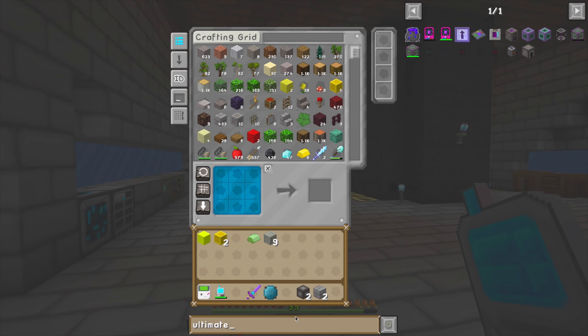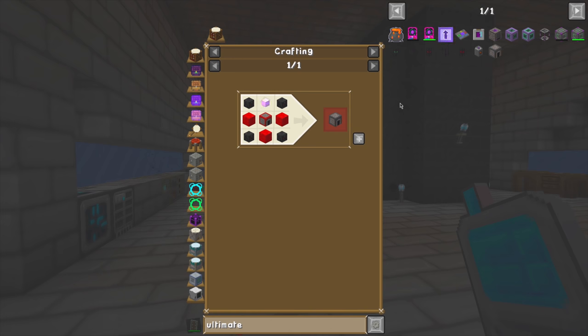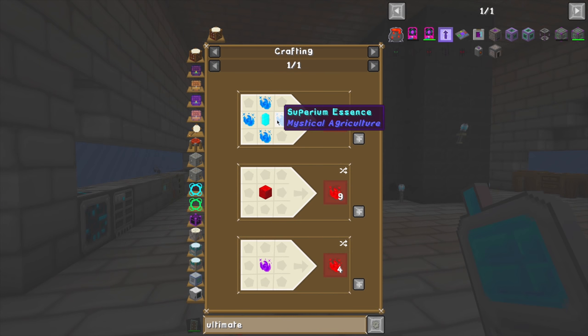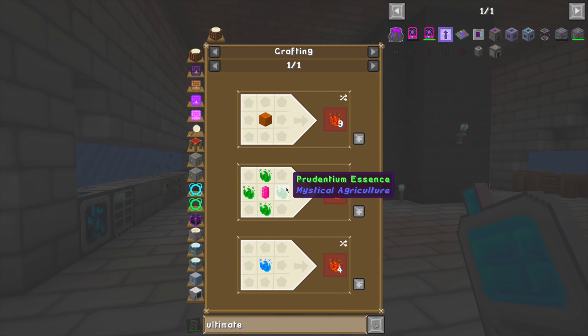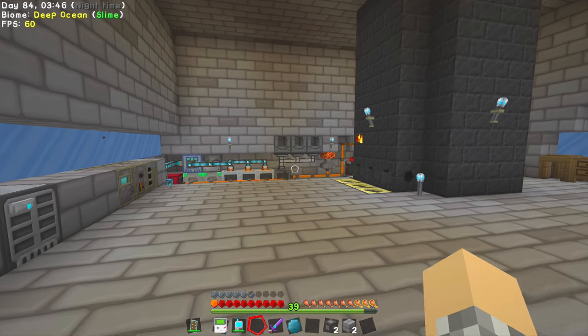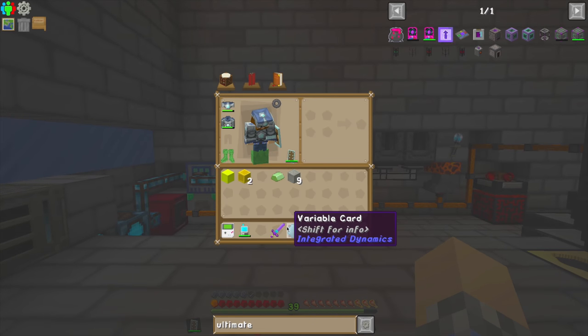The ultimate furnace is from Mystical Agriculture. You've got to go down the line for it — you need a nether star, wither skulls, and blocks of superium essence, which is going to be the trick. One does not simply get superium essence; you've got to start back with your original starter essence. So there's going to be a lot of farming automation necessary to get into that mod.